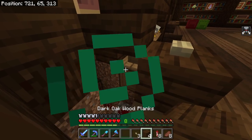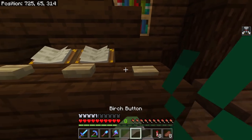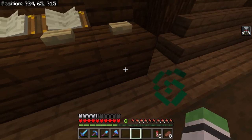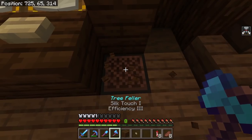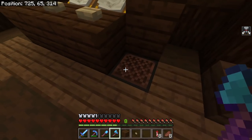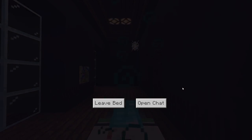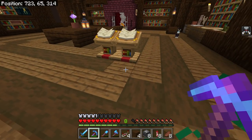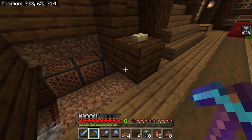Boom boom boom. No. It doesn't work. The top has to be open — that's lame. I have reached a dilemma. I feel like I'm okay with redstone, but when it comes to compact redstone I have no idea what I'm doing. I want to power each of these, and we're going to have a key right here, here, and here.